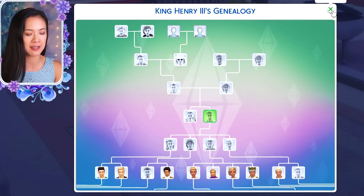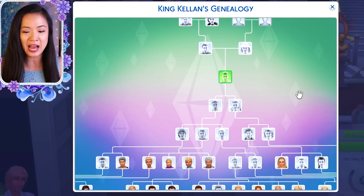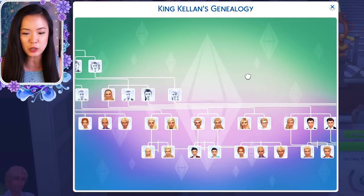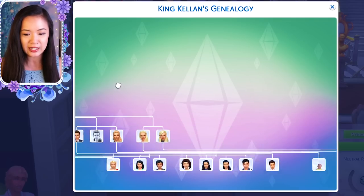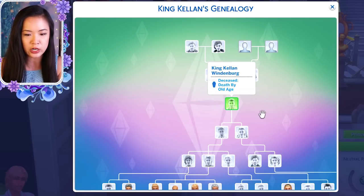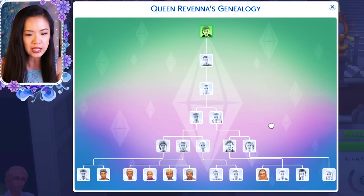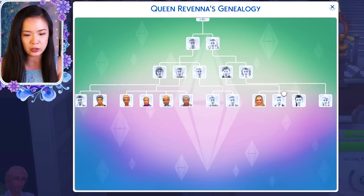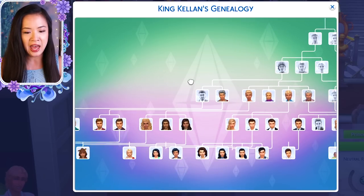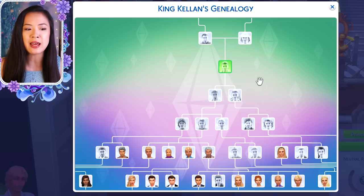Now I'm going to switch over to my present save file. You can see how gigantic this family tree is — it just goes on forever. I had to click on King Kellen so I could see everyone, since it only shows you five or six generations at a time. I also realized I was saying 'Prince Stefan' mispronounced before — so that was my bad.